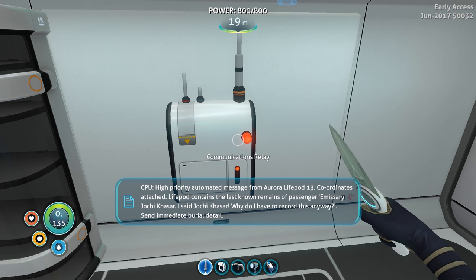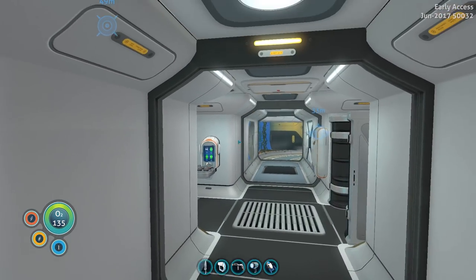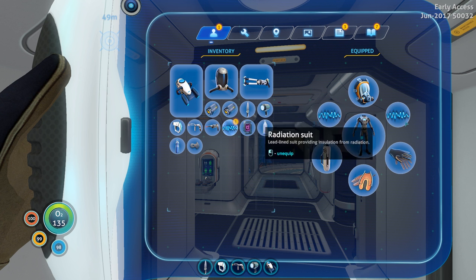Life pod contains the last known remains of passenger emissary Jockey Casa. I said Jockey Casa — why do I have to record us anyway. Send immediate burial detail. Now we should do that — we really should.